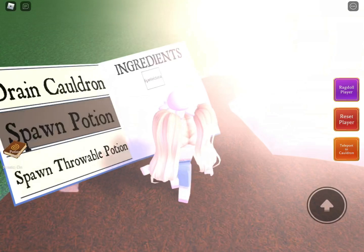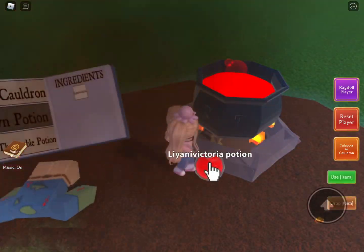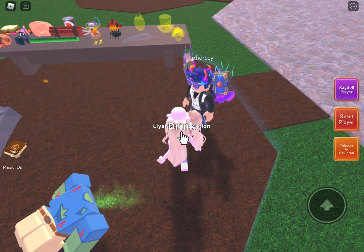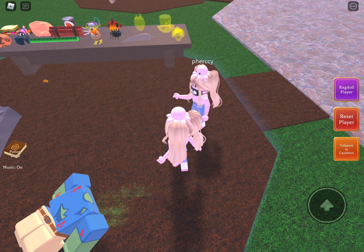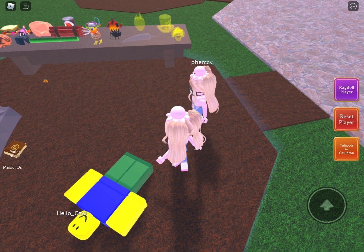Then you have to see that. You have your username there, you see. Then you have your username potion. Then put it in a friend or any random person. They will drink it in suspicions. And there, there's my friend as me.